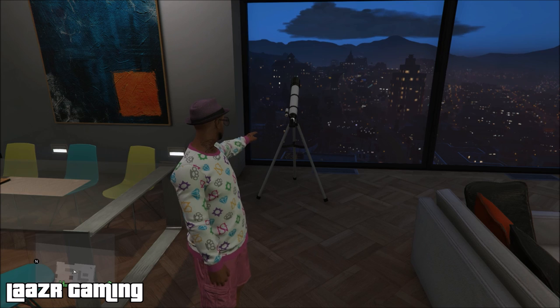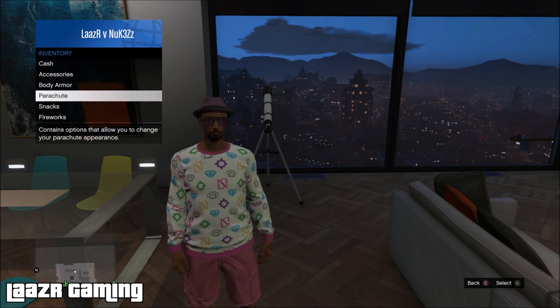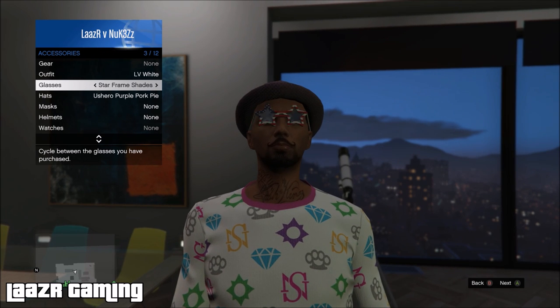So you can create some funny looking characters. All you need to start this glitch is basically an apartment with a telescope, as you can see in the background. To start this glitch off, what you want to do is basically remove all the accessories you have on your current character — so take off the glasses, as you can see I'm doing here.